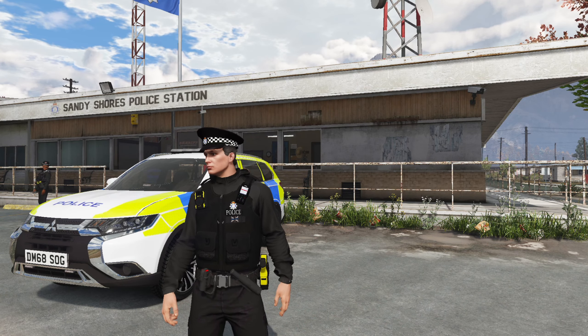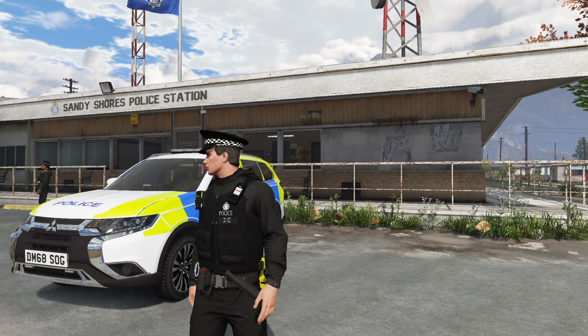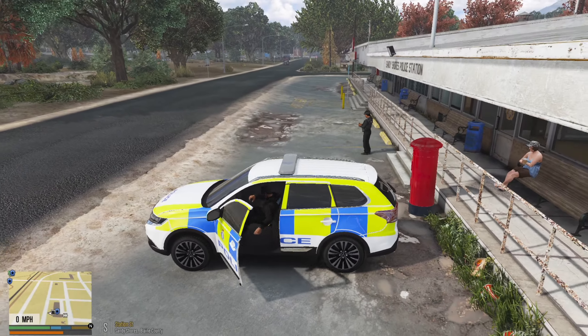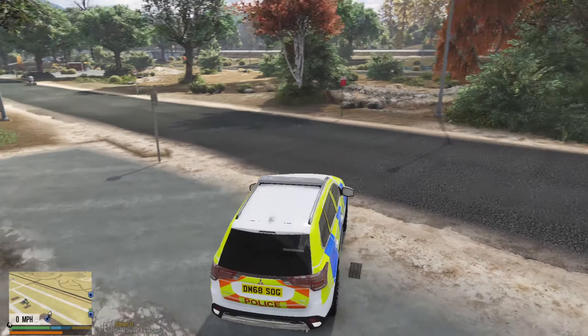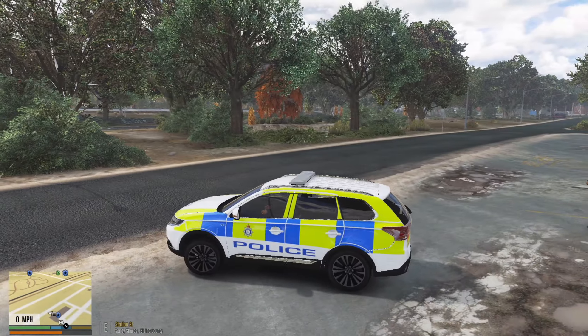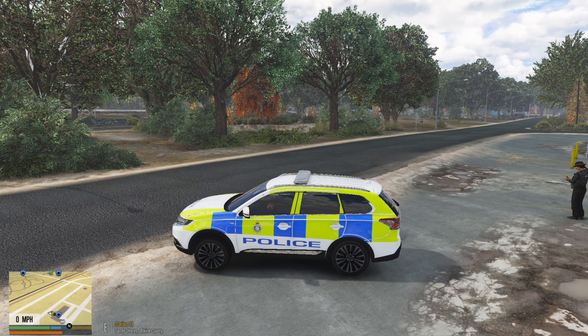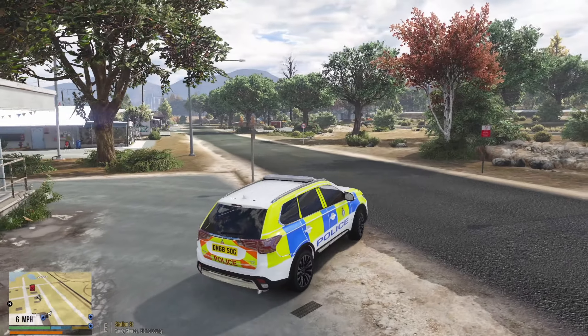Hey guys, it's your boy David McGee, and welcome back to another video of LSPDFR, the mod for GTA V where we get to play as a police officer. Today we're going to be going out as part of the Rural Task Force, and we're going to be using this Mitsubishi Outlander. We've not used this in a fair while actually, so I thought it was about time we brought it out again. We've got absolutely nothing planned, so as ever we'll let control know that we are starting our patrol.